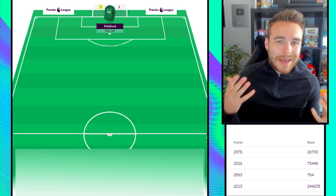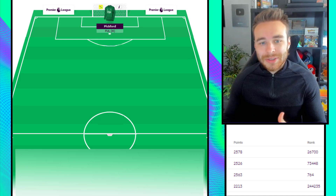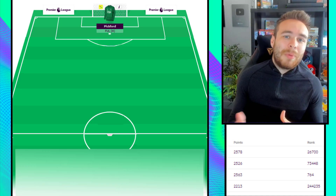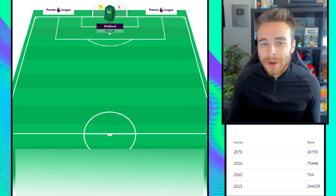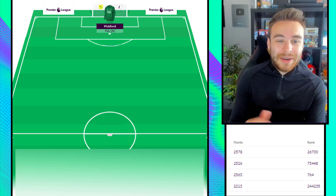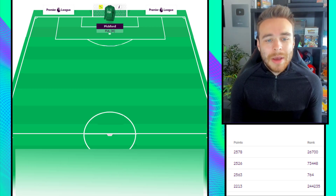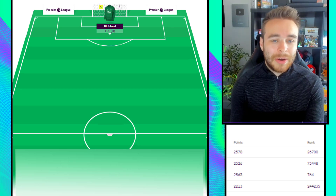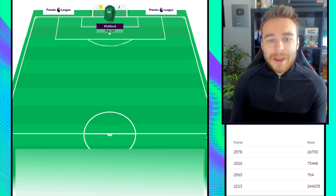Goalkeepers don't necessarily get you that many points unless they're playing for a top side, and even then like your Edisons and Allisons - because they're so good defensively, they're not going to make that many save points. If they concede one annoying goal they'll mainly get like two points, or maybe one if they concede two. So it's sometimes better having a cheaper keeper so they can rack up save points and keep clean sheets. There's always the penalty save as well. As of right now I'm quite happy with Pickford, but again that could easily change depending on the new United keeper's price tag.